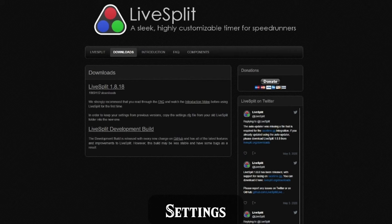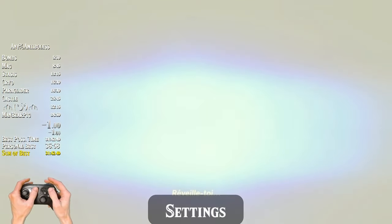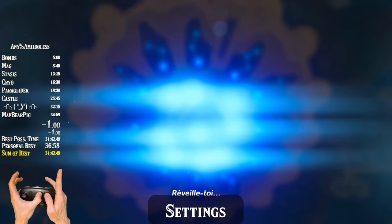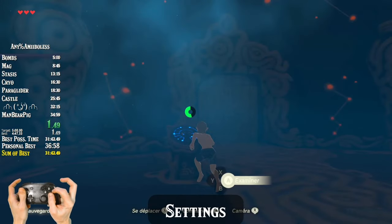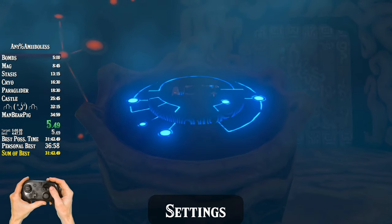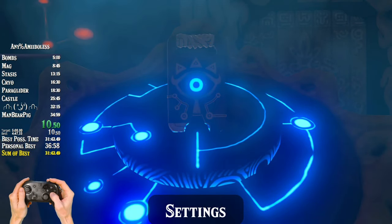To time your runs, I recommend LiveSplit. It's a free program, it's super customizable, and it's what almost every speedrunner uses to track their progress. Because you want both hands on the controller at the same moment when the run begins, most people set their timer to a negative value and start it early. I prefer to start mine at negative 1 second and start it right as the screen fades to full black after skipping the cutscene. I've seen many people start at negative 1.5 seconds and start the timer at the exact same moment they press plus to skip the cutscene.